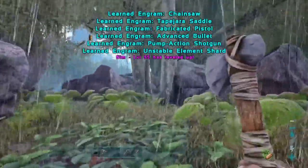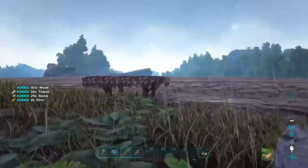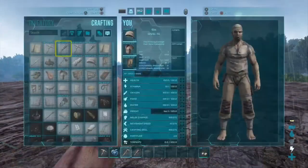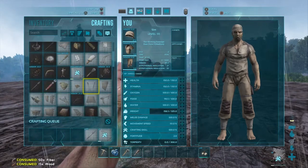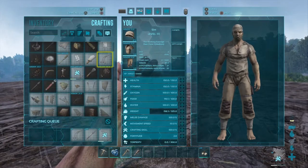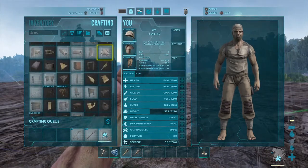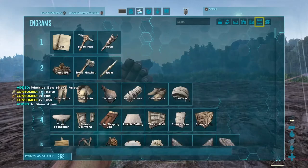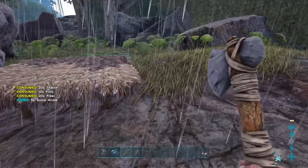We need to make a bow. I think we just need some more stone and more wood for that. Make some of those — make some bolas. And I made it so engrams unlock every level, besides tech of course, because I don't like tech instantly unlocking. It kind of ruins the progression of the game.